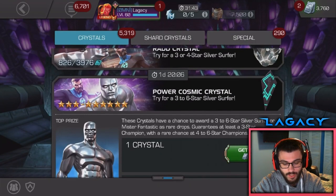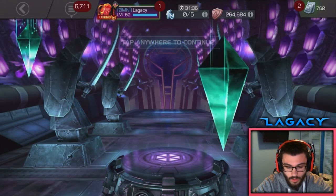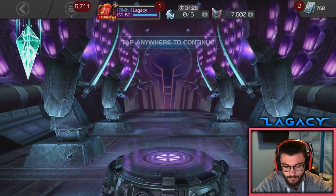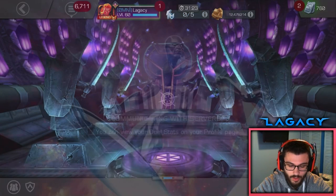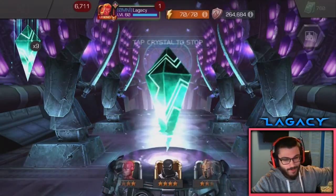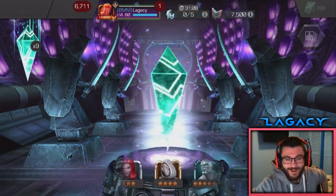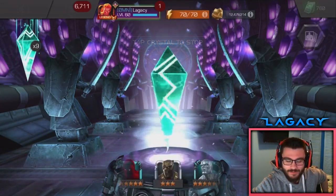We're going to go for 10 more and then that's going to be it. We're going to pep method these bad boys — back out, back in, load them up, back out, go in, quick tap, load them up, back out and go back in. I only have 700 units — I haven't seen this low of a unit count in a while. Since I spent 11k units on Human Torch. Good times.